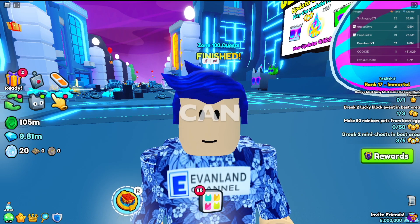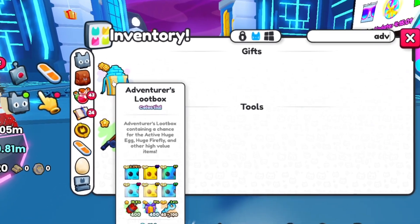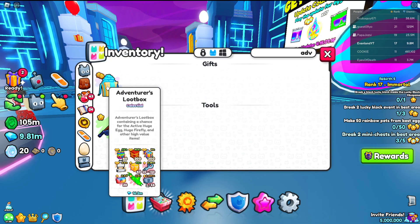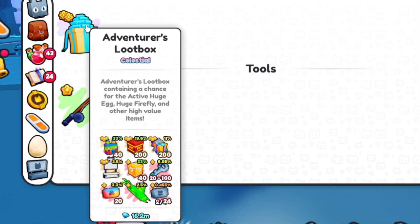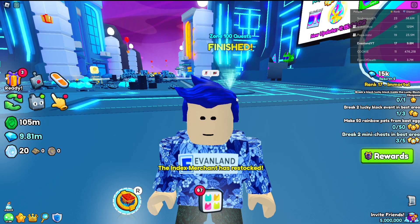Today I found a brand new way that you could get a huge pet super easily and free to play. It's the adventurer's loot box, which while it sets its value at 16 million, it's actually quite easy to get. On top of that, there's a 0.175% chance that you could get a huge from every single open, which is much better than even some exclusive eggs.